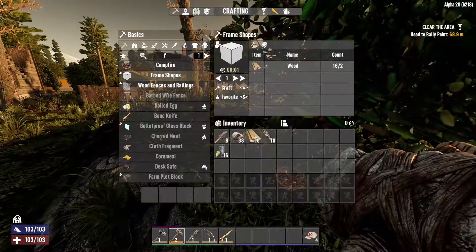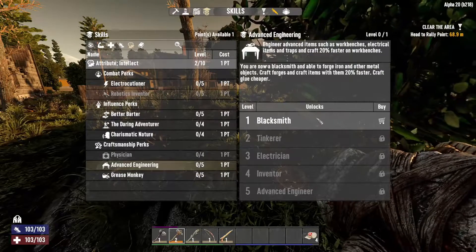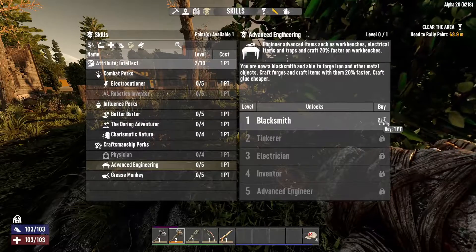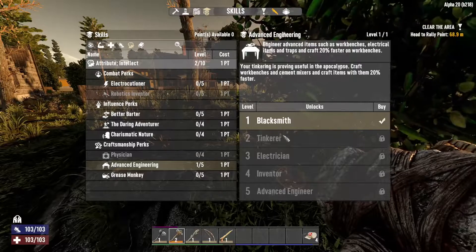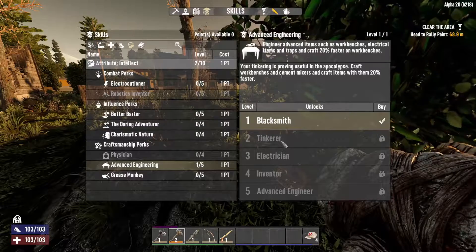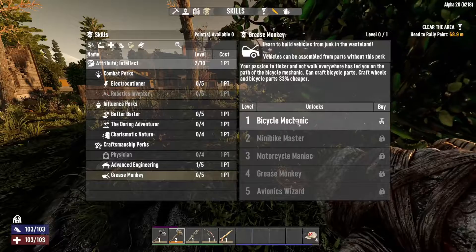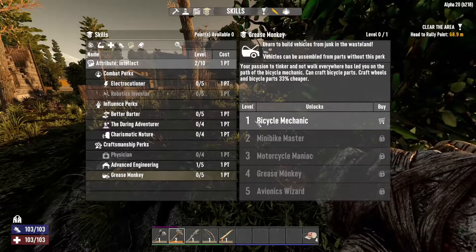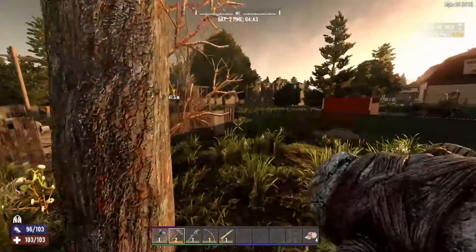I was going to go with Grease Monkey right away but I think I'm going to go with the Blacksmith here so I can make a forge, because we are going to need to get down to Tinker in order to make a workbench — unless we find a working workbench in the town. I was thinking I want to skip the bicycle and go straight to the minibike.